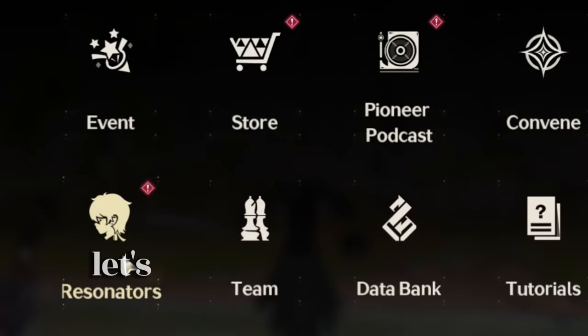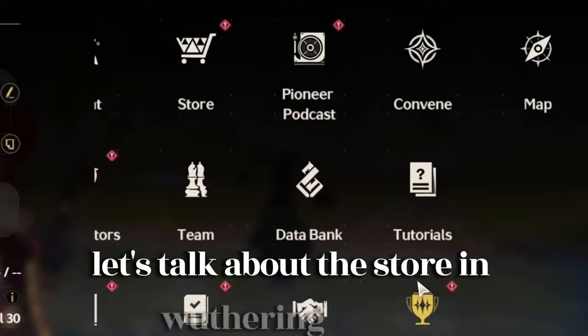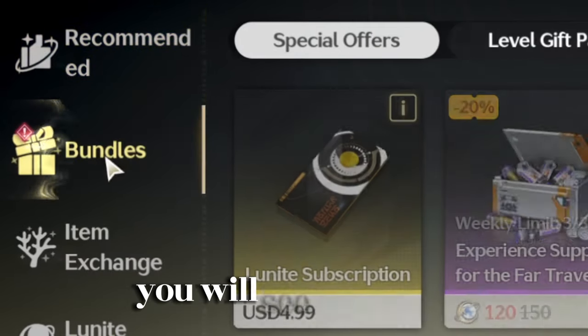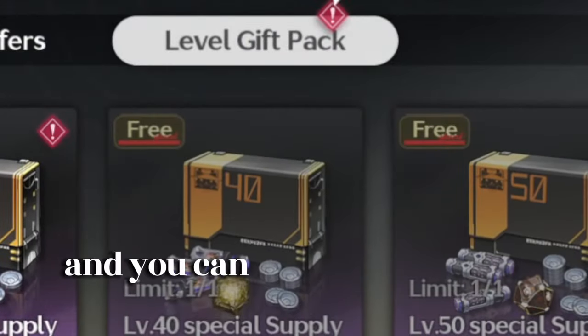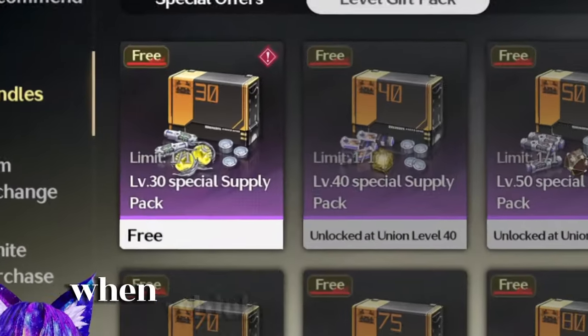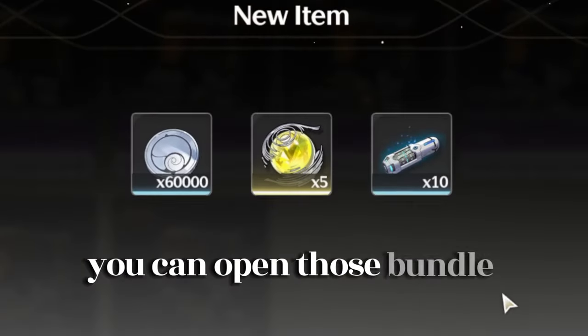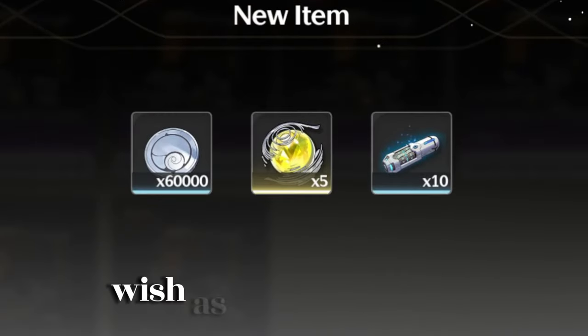First thing, let's talk about the store. In Wuthering Waves you can go to the store and when you go there you will see a bundle, and you can see there's a level pack. When reaching a certain level you can open those bundles and you will get some wishes, as you can see.